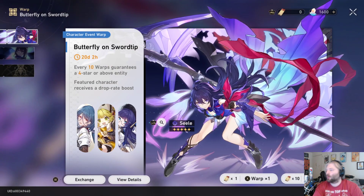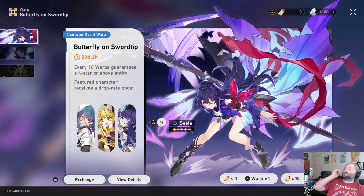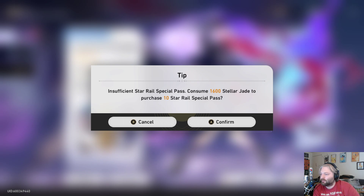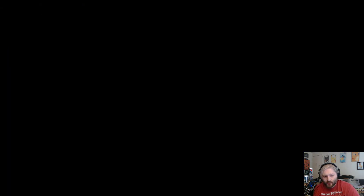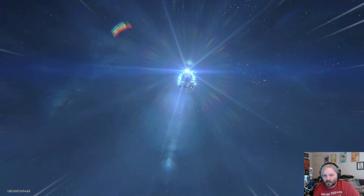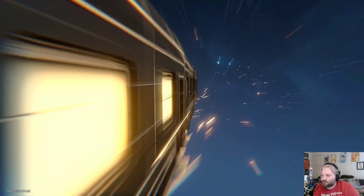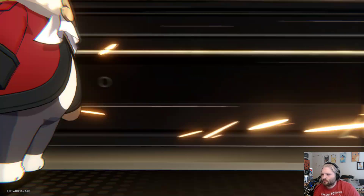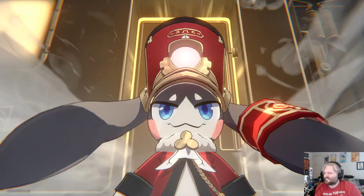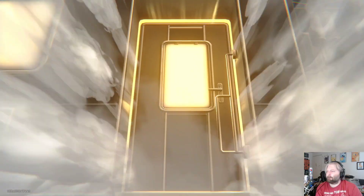Let's go ahead and do a warp here. We're going to do the Butterfly on Sword Tip banner — 20 days left. We're going to do a 10-pull. We got 1,600 Stellar Jade. Let's see what we get here before we end today's video. Listen to the music — the music is the giveaway.